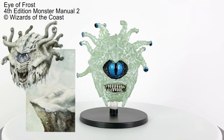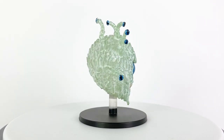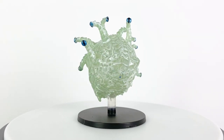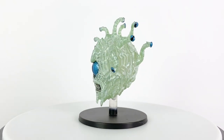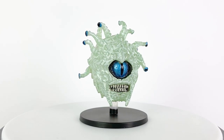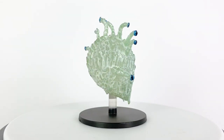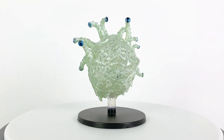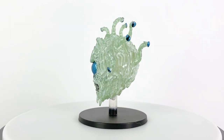They were often under the employ of frost giants or oni who used them as hunters or guards. This level 14 creature could encase itself in ice armor, weaken foes with its central eye, and then attack with three different eye rays. The freeze ray caused cold damage, the telekinesis ray would push targets into a more advantageous position or off the sides of mountains, and the ice ray would freeze foes. The Eye of Frost Beholder has not appeared in 5th edition as of this recording.